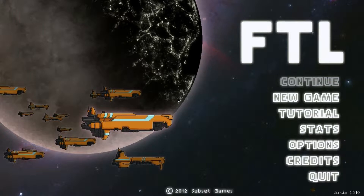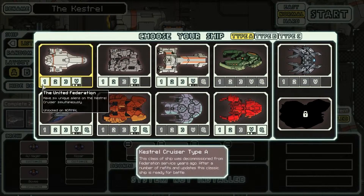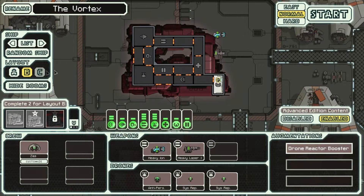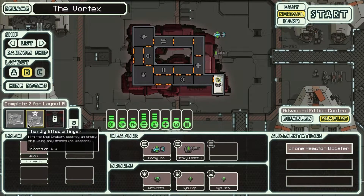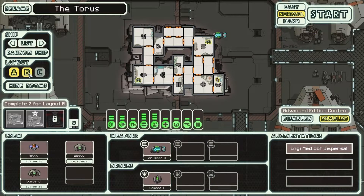Hey guys, I'm back and ready to move on to the next ship - not just any ship, the NG ship, and not just any NG ship, we're doing layout B. That's right, in my opinion the very worst ship I've ever unlocked, but we got pretty close to winning the game last attempt so we're gonna have to make it a little more difficult on ourselves. We also needed to get layout B just in case we make it all the way to sector 8.